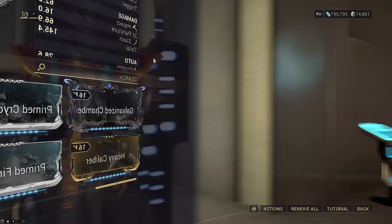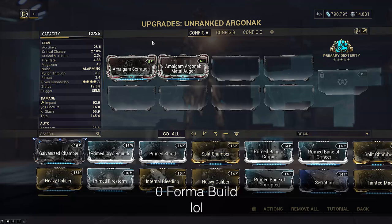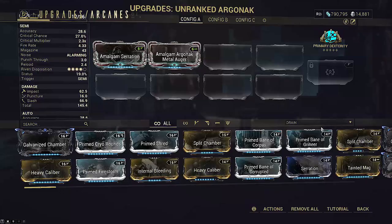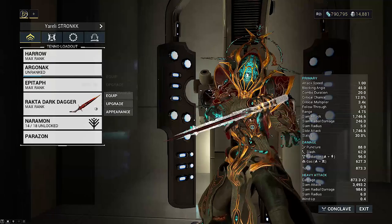So let's take a look at the Argonac build. It looks pretty underwhelming, but this is because I'm bringing it purely as a stat stick. The only useful mods here are Amalgam Serration for the extra sprint speed and Amalgam Argonac Metal Augur for the reasons I went over. Primary Dexterity is useful here since I'm running a melee-focused build — it's the only weapon arcane that can help melees by giving them an extra 7.5 seconds of combo duration.